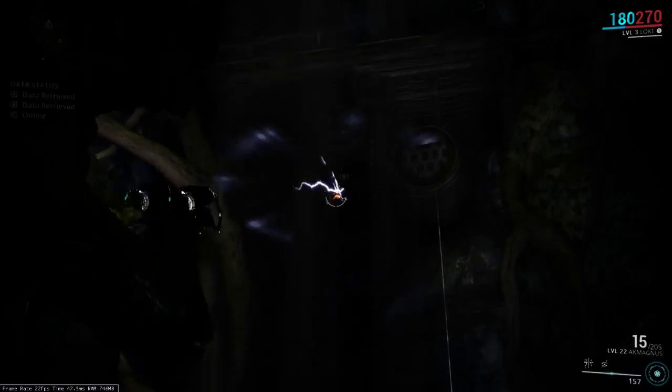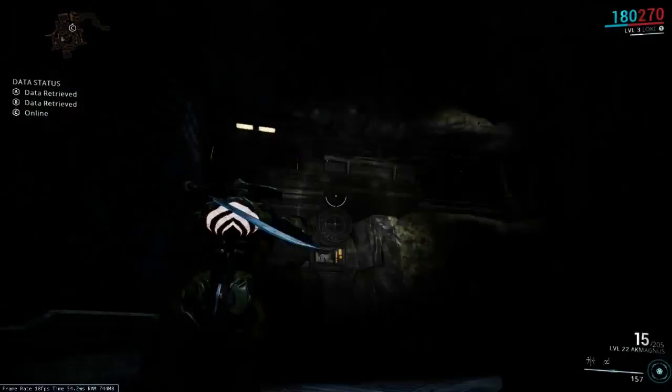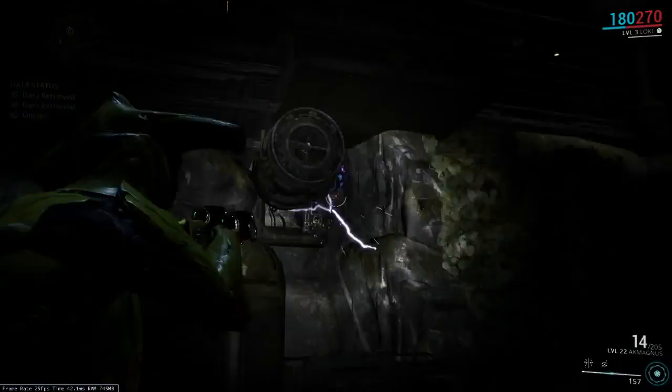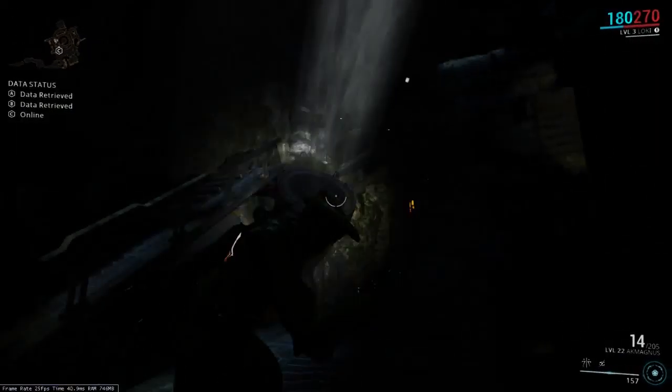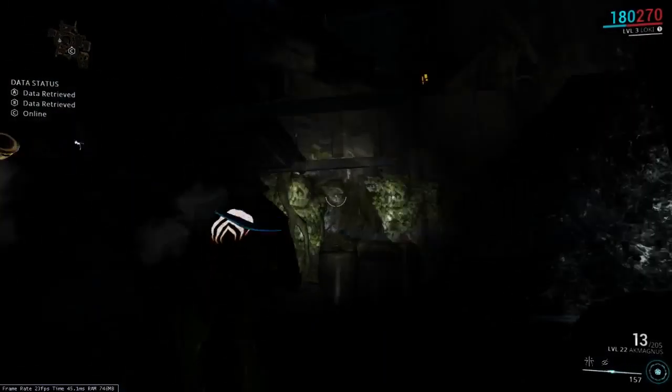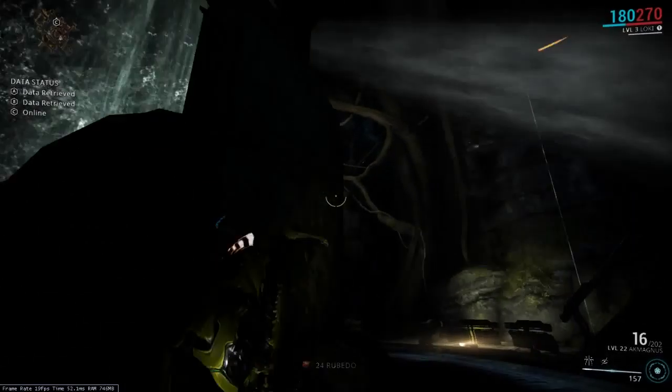If you look around, you might see these little things which you can interact with. In this particular vault, shooting them works too. It's a pretty cool drop — just the most worthless resource ever. And it sends out all these little ramps for you to walk across.